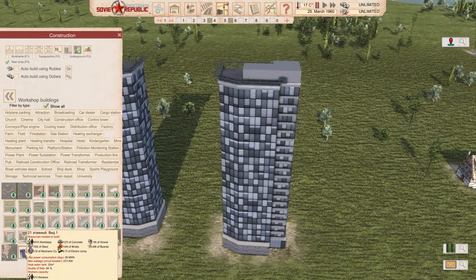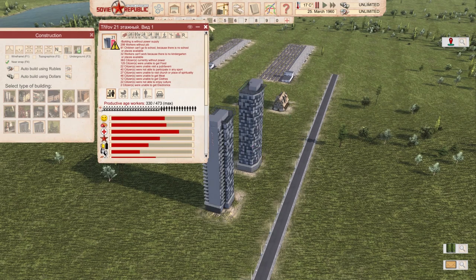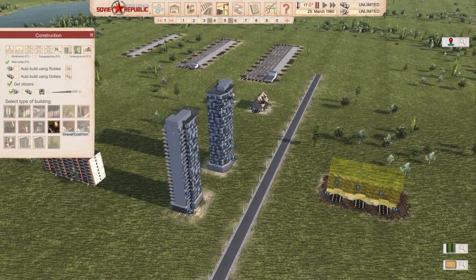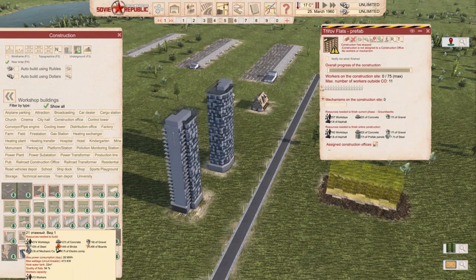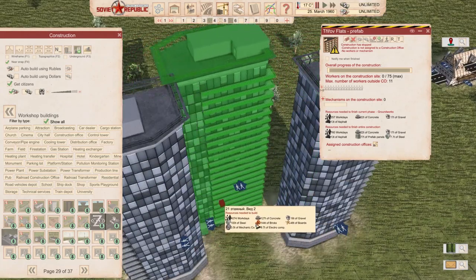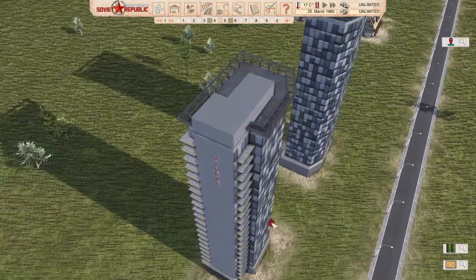These buildings can be found in the last section. I'm going to compare price-wise to vanilla buildings. Unfortunately there's nothing this size, but I'll go for the biggest buildings we have. The biggest vanilla residential building holds just under 200 people. On the right-hand side we have prefab flats from the vanilla game, and on the left-hand side the mod requires 4,000 workdays to be finished and 100 tons of steel. Definitely an expensive building — it's going to take an arm and a leg to finish. There are two mirrored versions and you can put them close together to create your own Twin Towers.